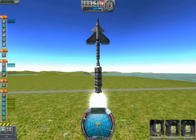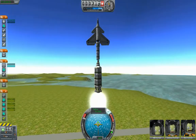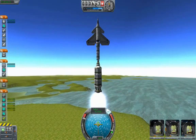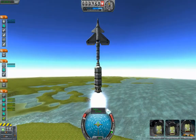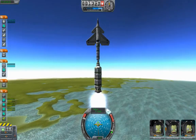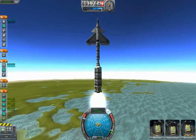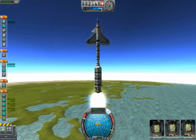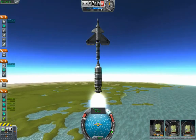Look at those things wobble — I like watching them wobble. I should put some straps on there. These things are wiggling around like crazy. I'm scared to roll even a little bit. The way this thing's shaking, I'm scared to even turn the SAS off for even a second.